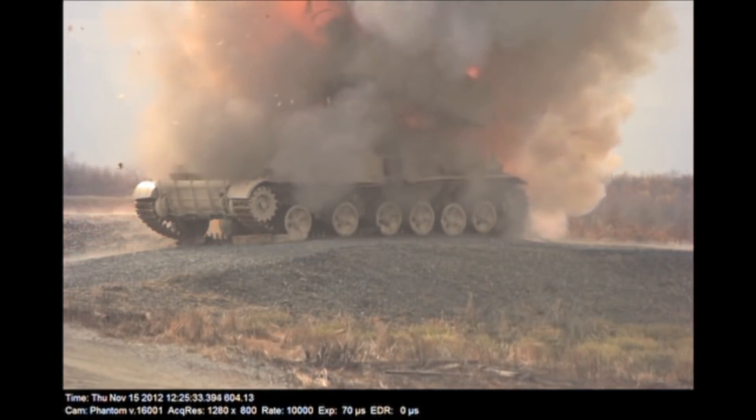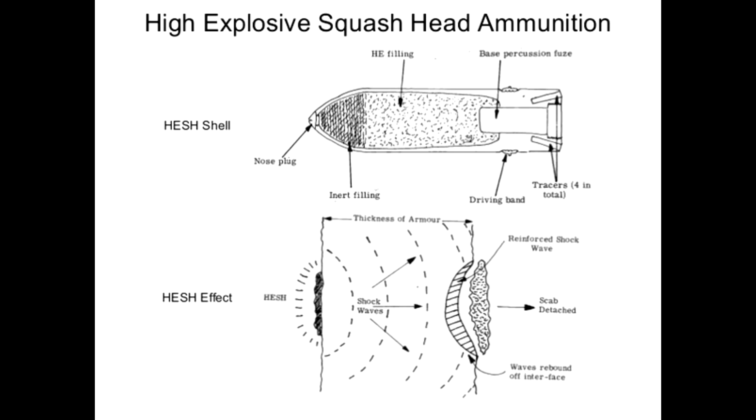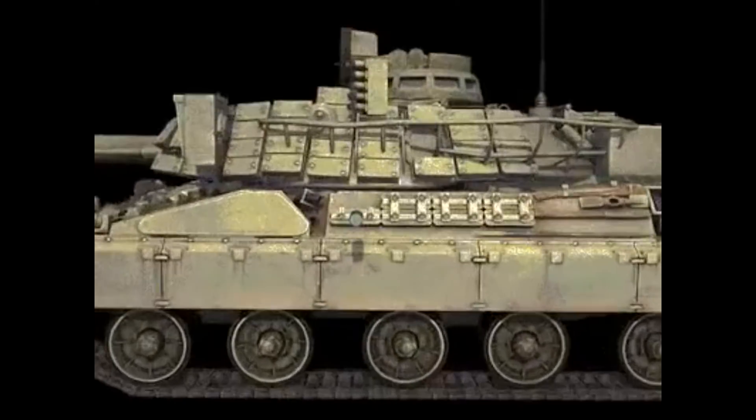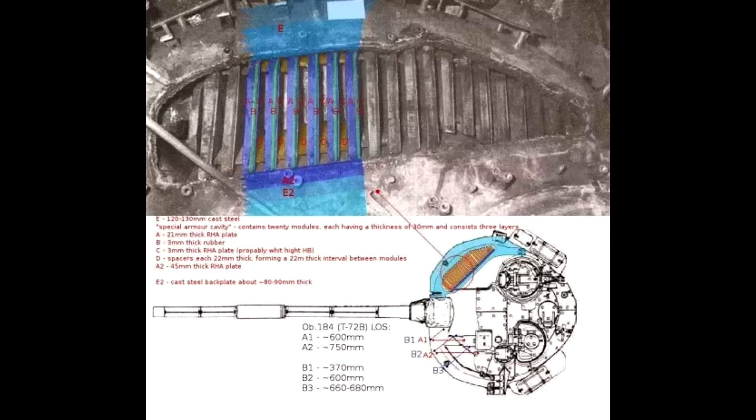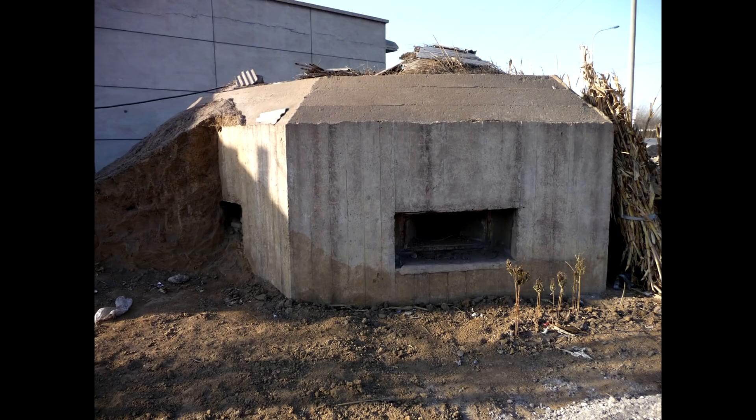There are also high explosive squash head, or HESH, projectiles, used mainly by tanks with rifled guns. These projectiles are basically plastic explosive with a slight fuse delay. Once the projectile impacts a target, the plastic explosive spreads onto it and then explodes. This can create spalling on standard armor plates. But today, with composite armor, HESH is mainly useful against infantry fighting vehicles, armored personnel carriers, structures, or as a basic high explosive projectile.